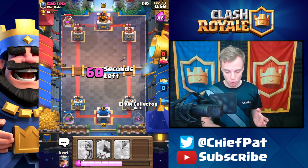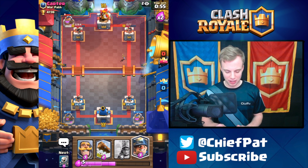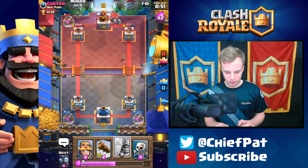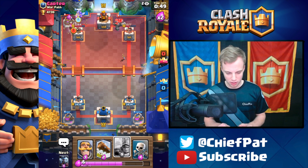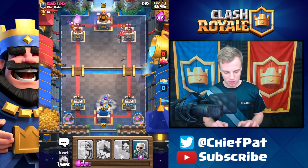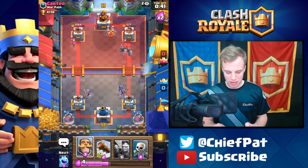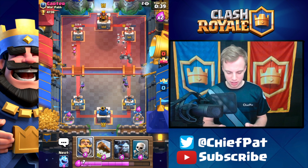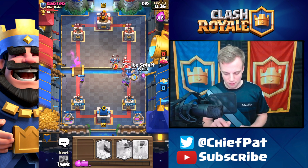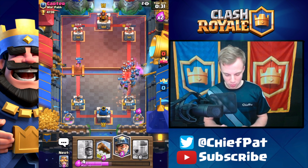Let's get to Double Elixir. Now we've got the Three Musketeers and he doesn't have a direct counter to them either. I'm going to play the Miner on top to deal with his Collector still. He's going to miss with his Archers — that's really good for us. Let's get ready with our Three Musketeers. He is going to play Elite Barbarians, so let's use everything we have to stop these Elite Barbarians in their tracks and hopefully stay alive.